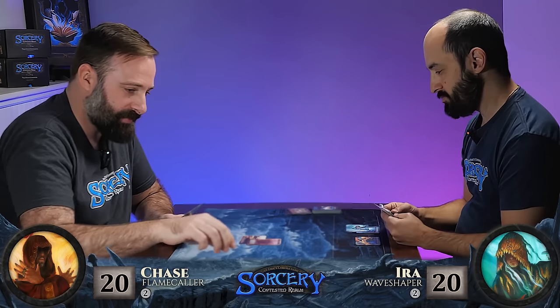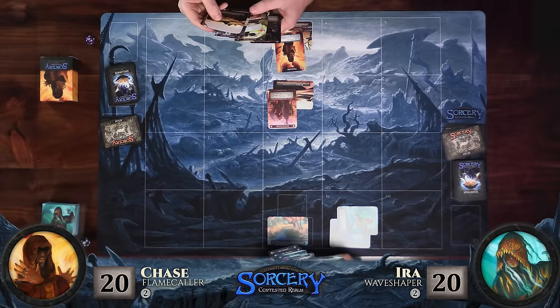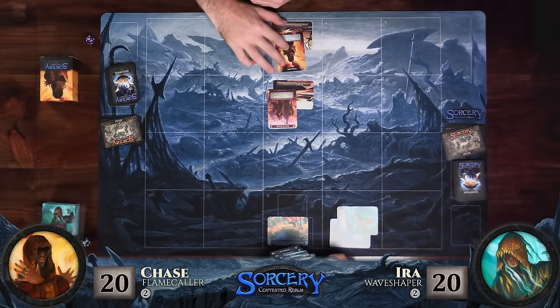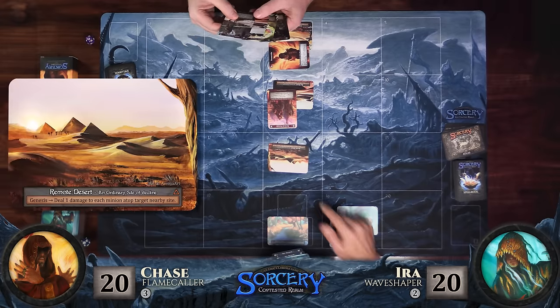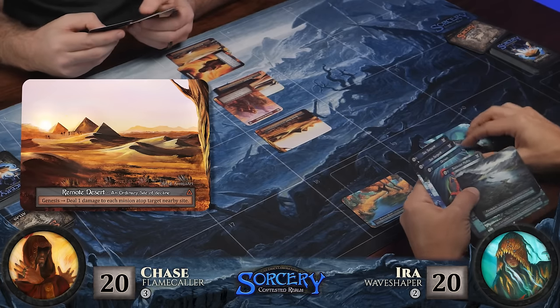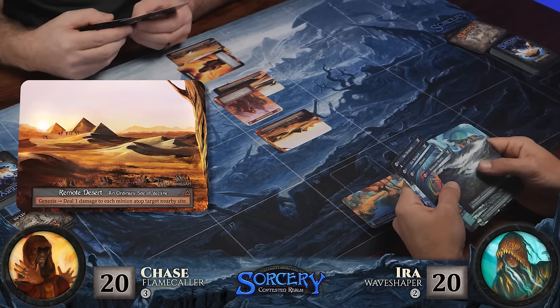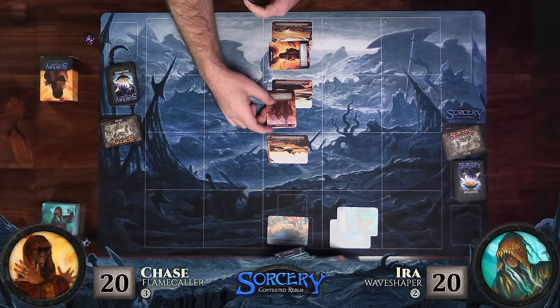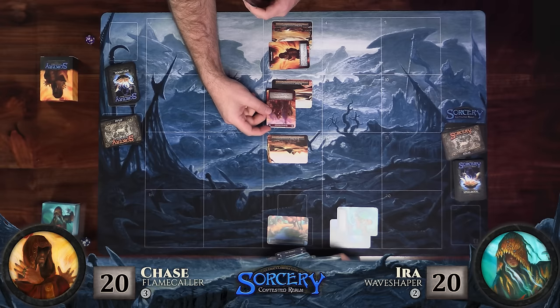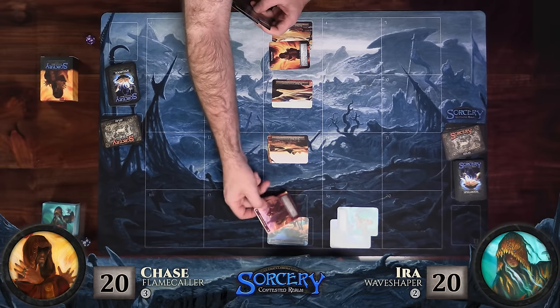I'll draw from my atlas and untap. I'm going to play a Remote Desert. Now I've got some options — three mana and three fire threshold. I'll start by attacking with my Rimland Nomad. Normally you can move and attack, but because I have movement plus one, I can take an additional step and attack. I can't do anything — I'm down to 18. I felt a little bit safer doing that because obviously your stuff is tapped and can't defend.